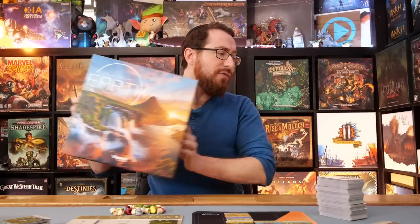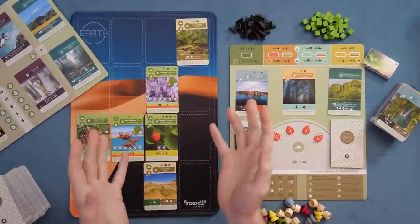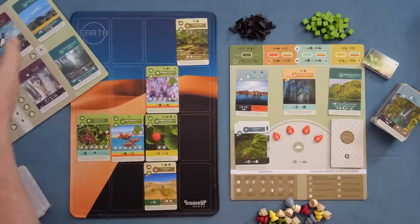I'm Alex Radcliffe from BoardGameCo, and today I'm reviewing Earth from Inside Up Games. Earth is a one-to-four player tableau building game where players build out their tableau by gathering cards, placing them down into their grid, and trying to get as many points as possible through the cards themselves, through the things they place on their cards, through the various scoring goals, and trying to do so as efficiently as possible in this 200-plus point engine building game.